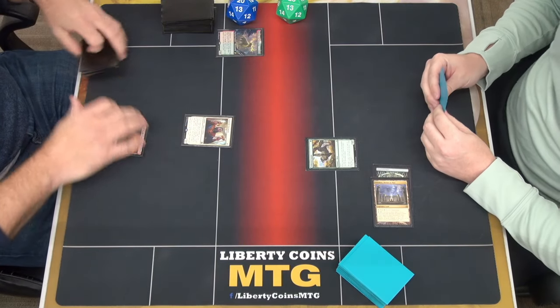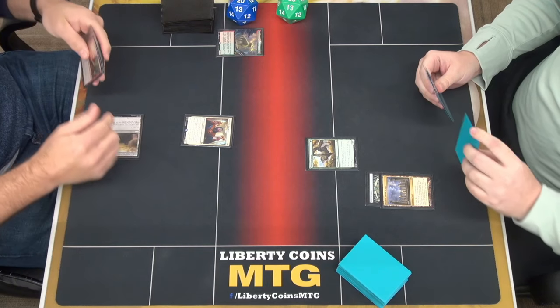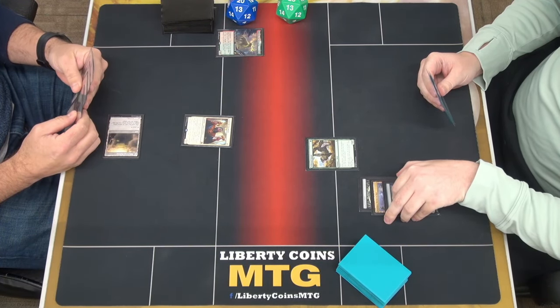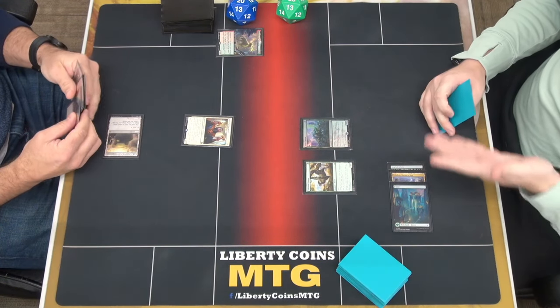I'm going to play that in white. Go ahead. It's not quite what I want to do, but we're going to have to play it this way. We're going to tap three and we're going to play a Scoot Swarm. Pass turn.